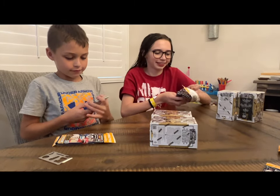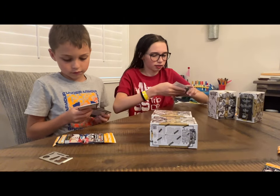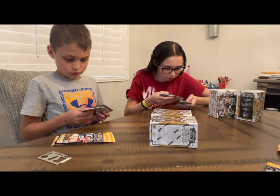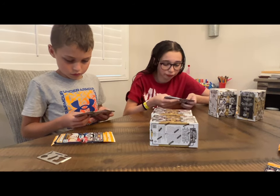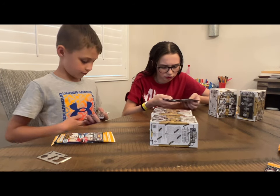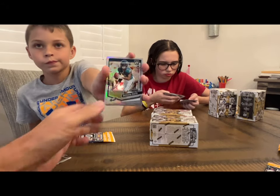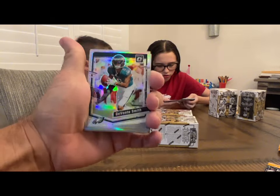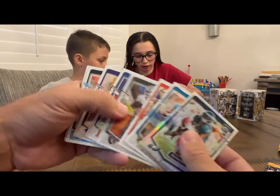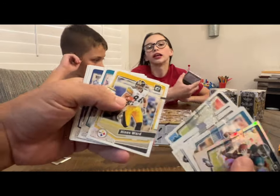This is the football version of Optic — we got the basketball one when we were pulling Wembanyama stuff. Pull your best hit on top. If you get a CJ Stroud or Anthony Richardson, Sophia, you're doing pretty good. So Lucas, what do you got? Best is a DeVante Smith holo, and the rest is base — Jalen Carter on the rookie.